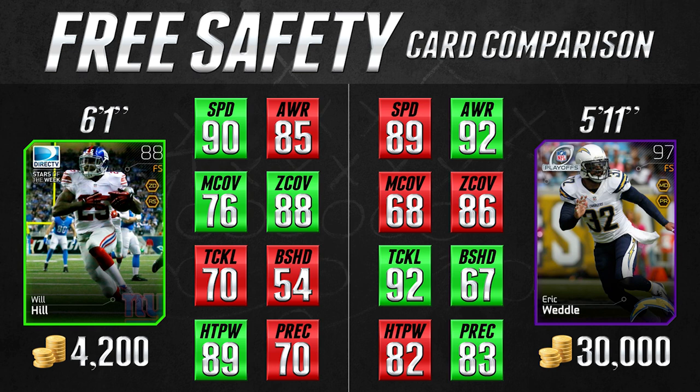It's 88 overall and we're going to be comparing it to the 97 overall Playoff Edition Eric Weddle card. The categories we're comparing today are speed, awareness, man coverage, zone coverage, tackling, block shed, hit power, and play recognition. The last thing we compare is their height, because that does actually play a little bit of a factor on how they play the ball when it's in the air — if they can jump and make plays, that kind of thing.